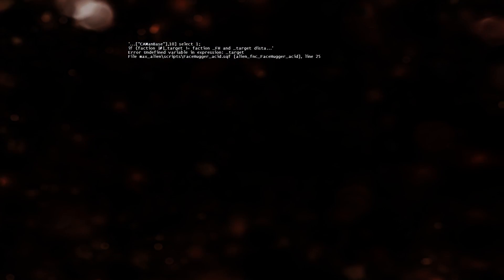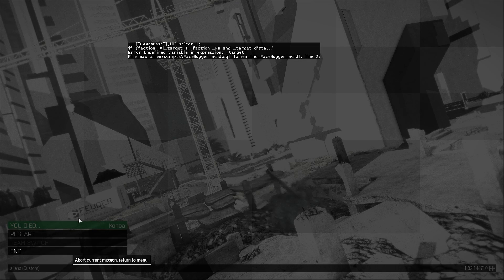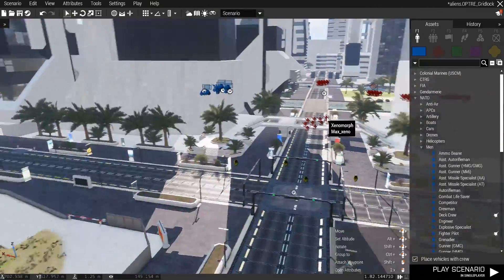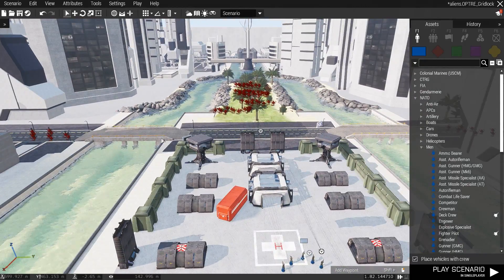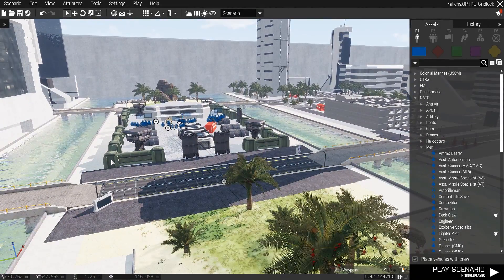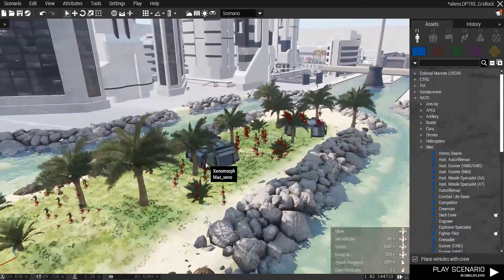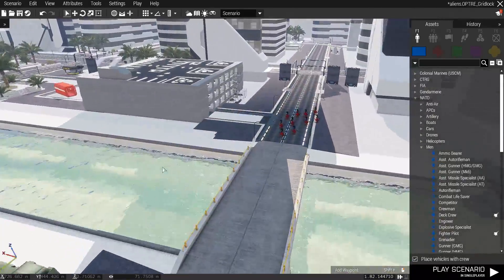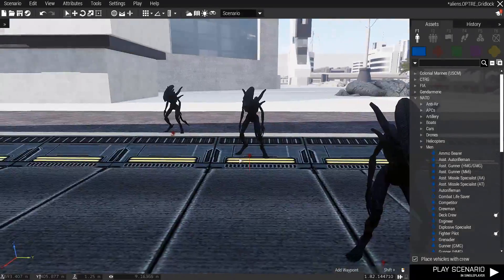All right guys, that is it. As I said, this is just a very quick scenario I put together because I saw this mod and wanted to get some attention to it. Please support mods like this — I'll put the link to the mod in the description down below. We need more unique and cool things like this in Arma: creatures, monsters, things way out there that have nothing to do with milsim or anything like that. Do let me know what kind of scenarios you'd like to see in the future — there are a lot of possibilities with aliens in combination with other mods.